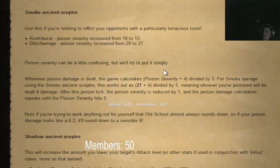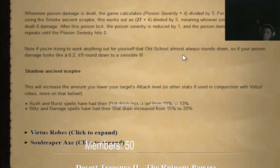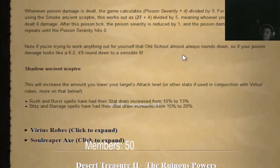The new smoke barrage can now hit 27 with the flip. So the damage will actually hit 27 now — wow.